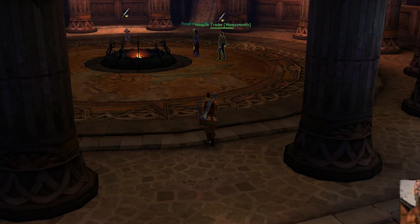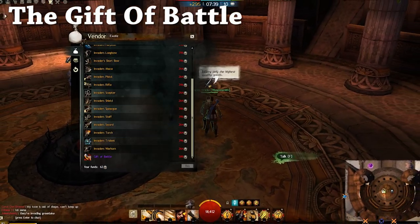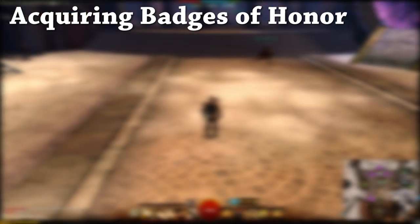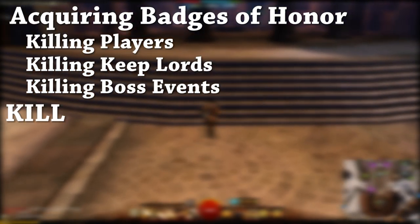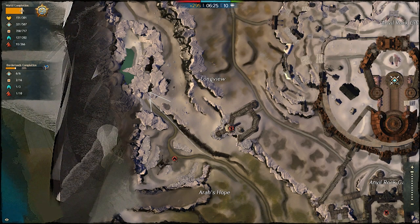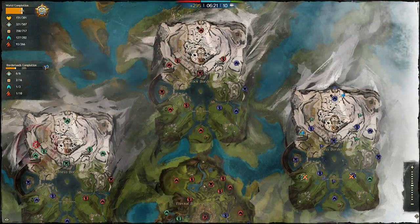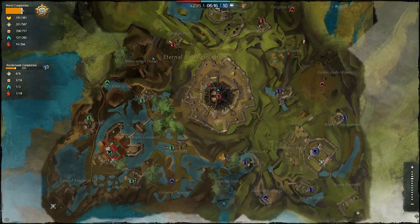In World vs. World map completion, you will get two random siege blueprints and 10 badges of honor. This brings me to the last gift — the Gift of Battle. You will need 500 badges of honor to buy this gift, available from any weaponsmith in World vs. World. You can acquire badges by killing players, killing keep lords, and completing kill events, but the best way is completing the four jumping puzzles in World vs. World and getting the daily chest. You can do them on multiple characters, so make a few alts and you'll get there fast.